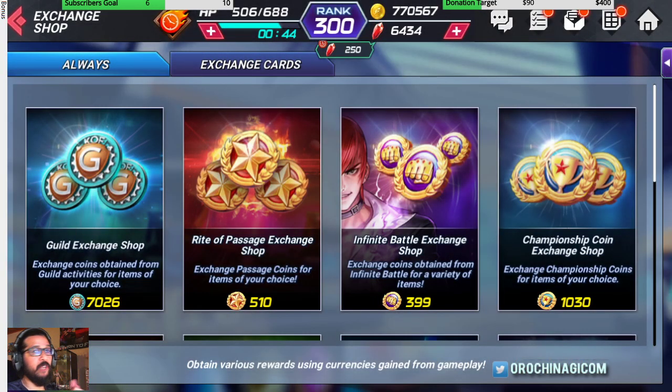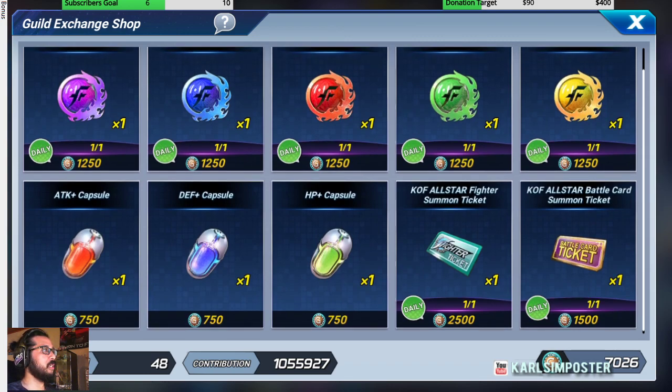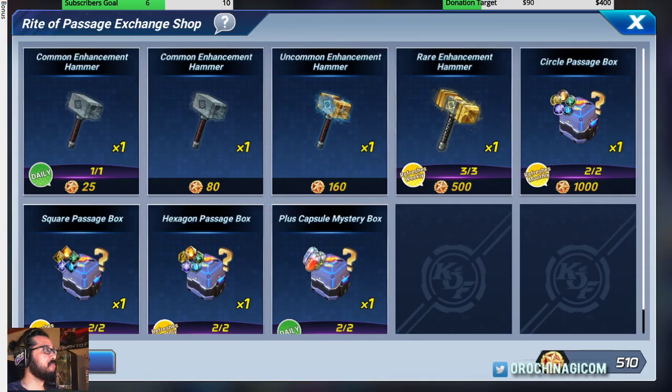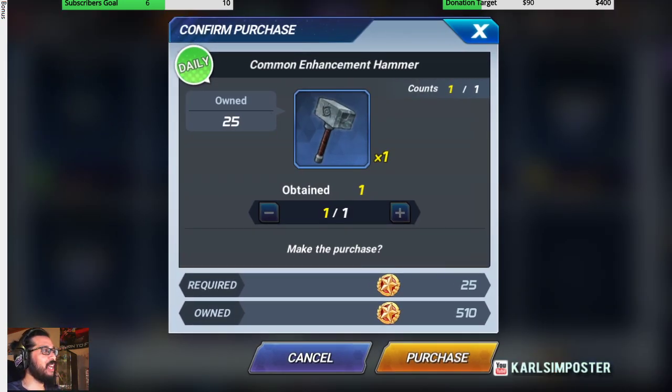Before bedtime is about cleaning up. Check that you've used your guild exchange — grab souls from the dailies because some of these are time-limited and if you don't take them today you lose the opportunity. Rite of passage — I tend to skip it. The common exchange I do a bit of, but remember you can only use three or four before it caps out and you need something else to reach the next level.